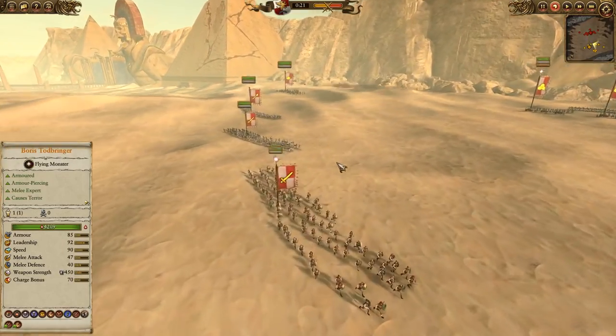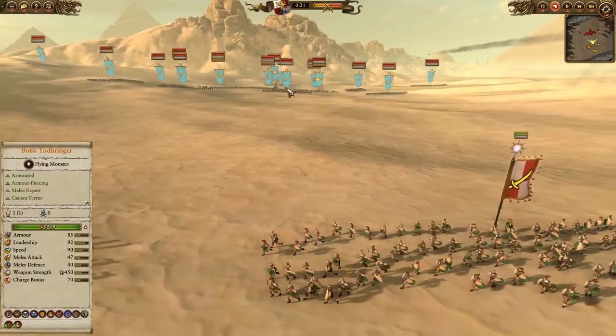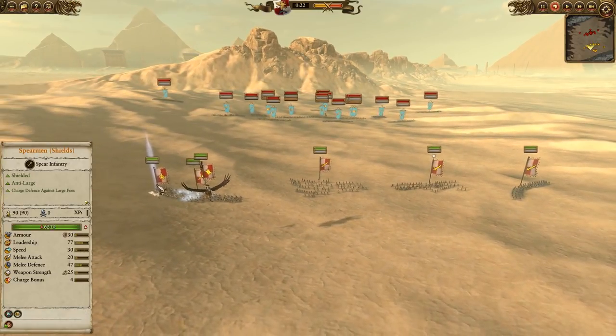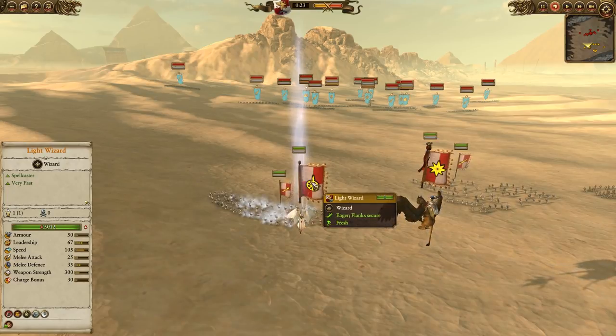In the middle we do have the Sigmar Suns, who are going to be holding - using their unbreakable status to really hold back the tide of the Tomb Kings, because he has a very wide army. He has 1,245 models and I only have 642, so a fairly elite army here from the Empire. For our caster, we're going to be going for battlefield control, using the Nets of Amyntok to pin down the constructs.